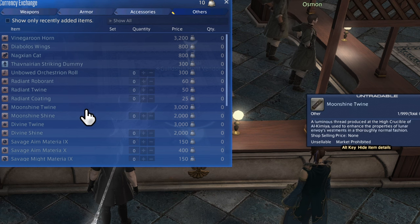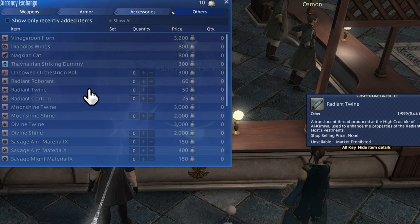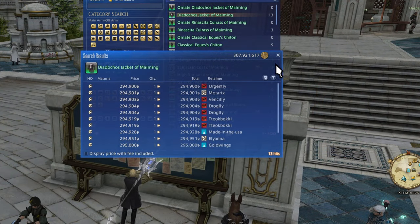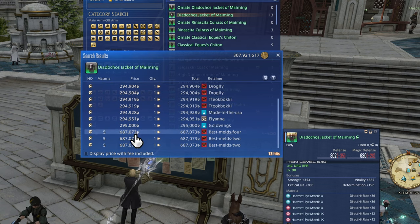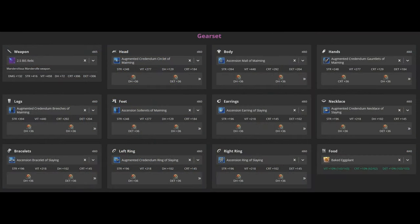These upgrade items will bring, say, 650 tomestone gear to 660. If you get into a tier an entire patch late, these upgraded items become available for hunt currency. The alliance raids will also allow you to buy them, so you have multiple ways of upgrading tomestone gear. You're still going to do the fights in order, getting gear in order. As long as you're at the item level of the crafted gear or above, it's fine — just don't wear pieces with stats your job hates.